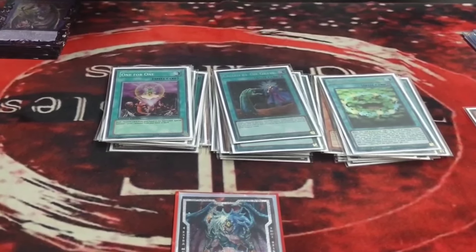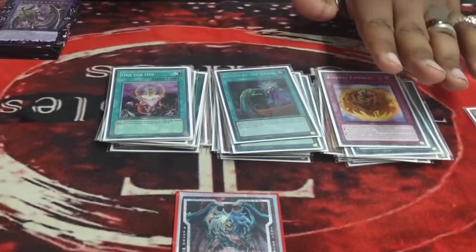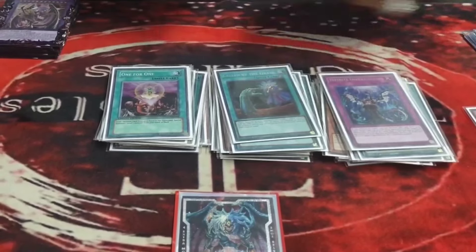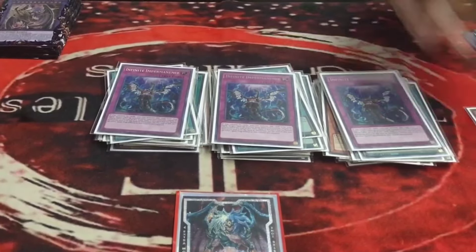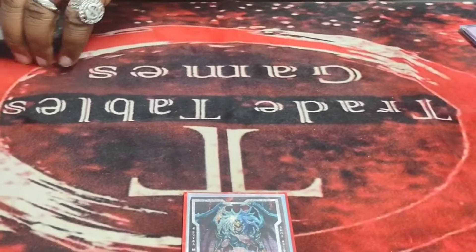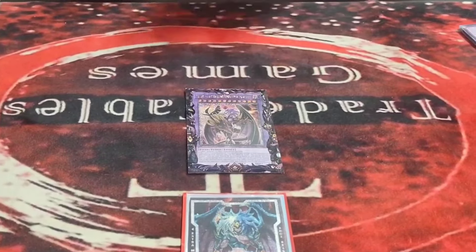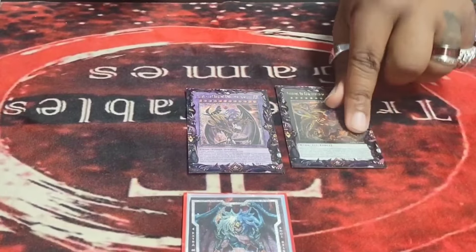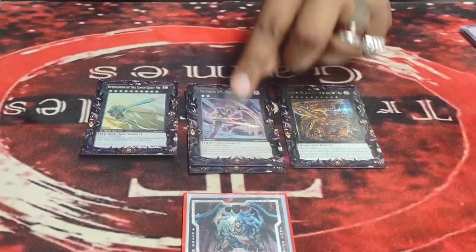For traps, I'm not playing the Unchained trap — I like Called by the Grave more, it's better in the grand scheme. Imperm also overperformed — hand traps Imperm and Valor are just insane right now. On the extra deck, we're still playing the rank one Xyz because of that trap card, and it actually won me game two in round one. The rank ten is self-explanatory.